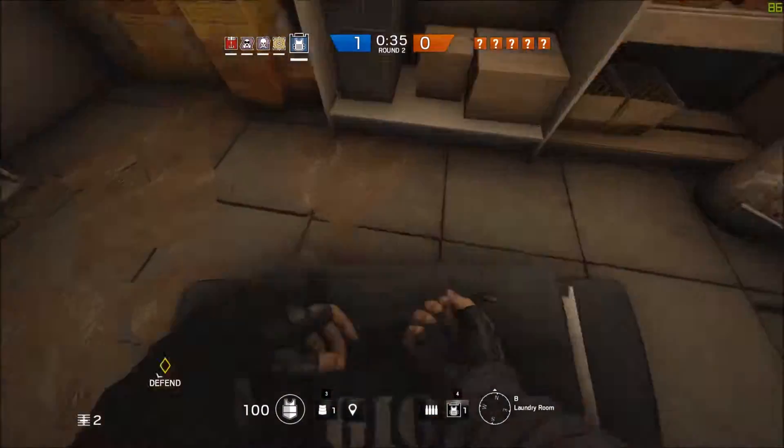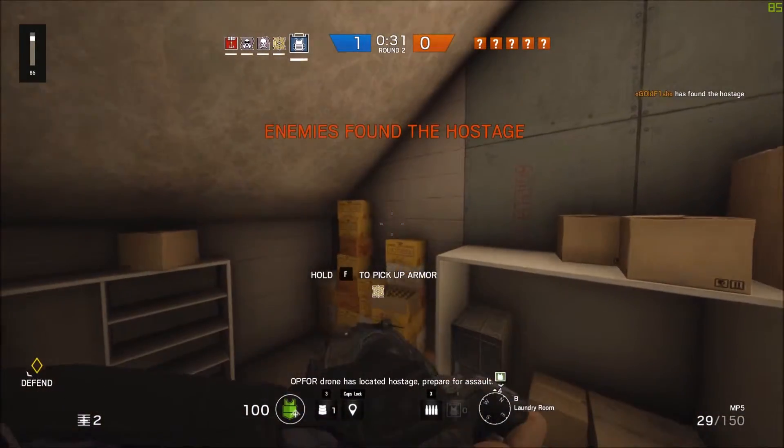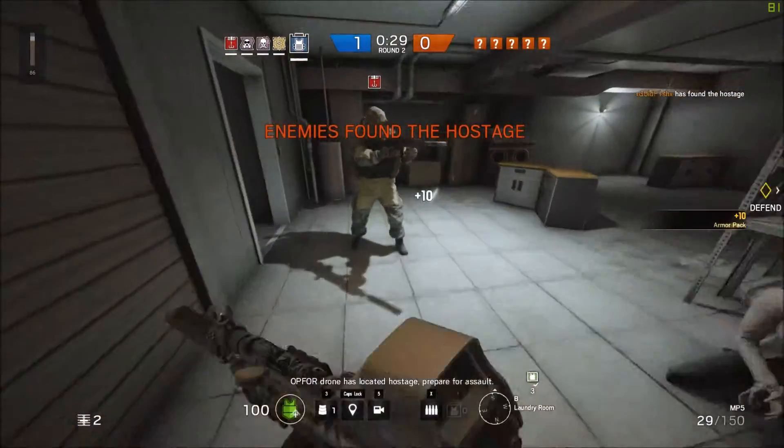I'm down. He's running in here — is there any trauma pack here? A4 drone is located at A4, prepare for assault. A4's in the wall!